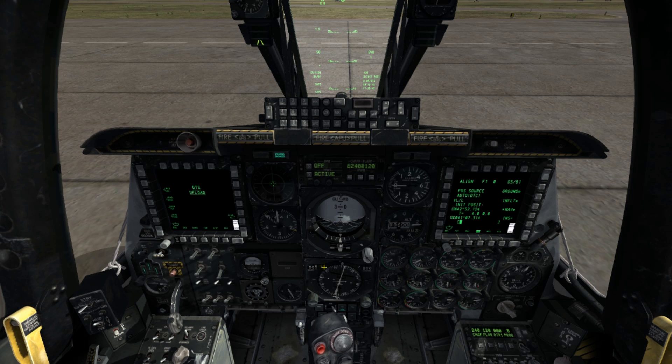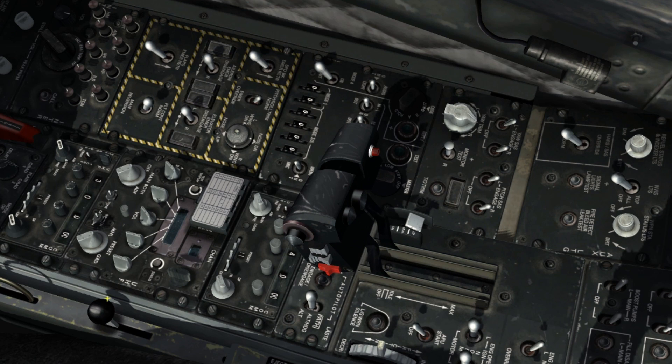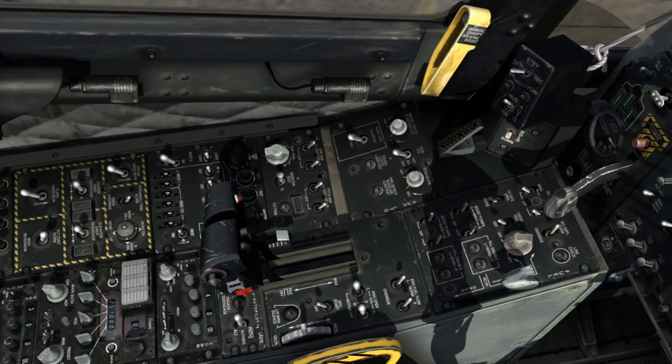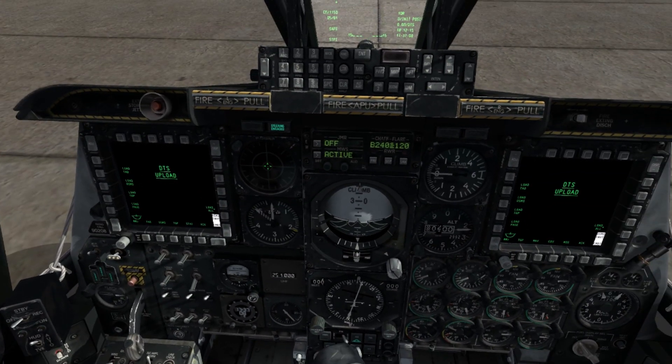The final step is to select the load all option on the DTS upload page. Radio setup is normally done after starting your APU, but in any event, set the VHF AM and FM to TR mode, and set the UHF function to both. Next, hold takeoff trim for a moment to trim the aircraft for takeoff.